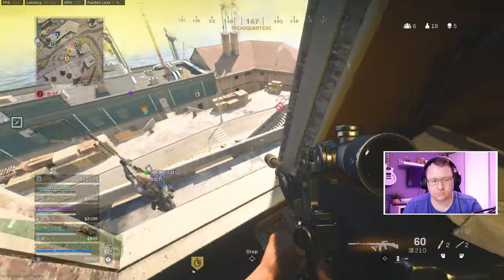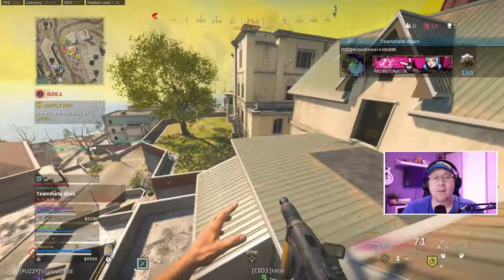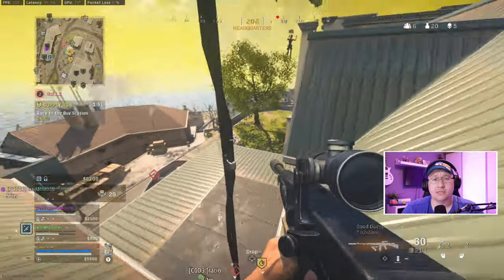Here Combat Scout really comes into its own. With my initial shot, I manage to tag the player, which allows me to see him through the wall. That makes finishing him off all that much easier.